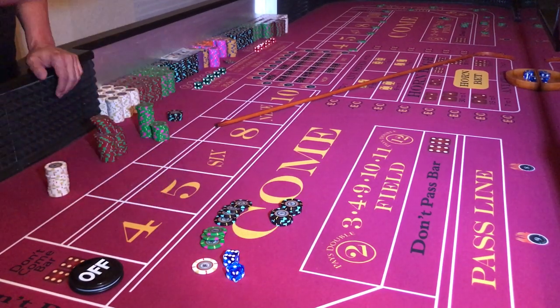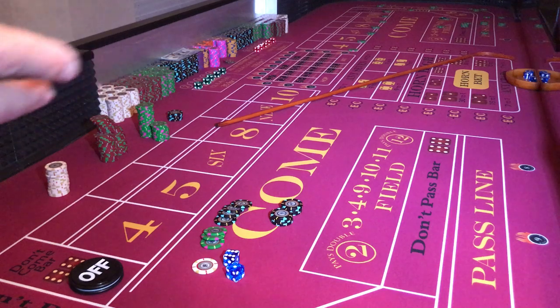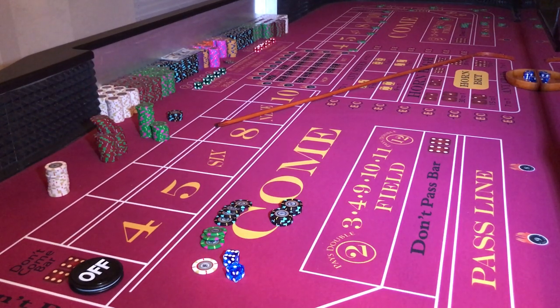$476 profit in roughly 26-27 minutes, doing a controlled throw. I missed my ATS by two numbers — the four on the small and the twelve on the tall. That's as best as I can do on short notice.